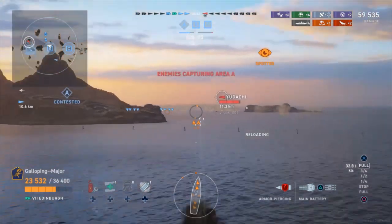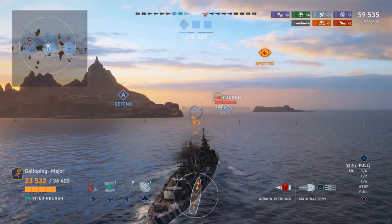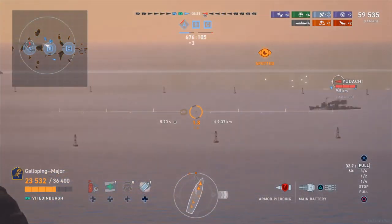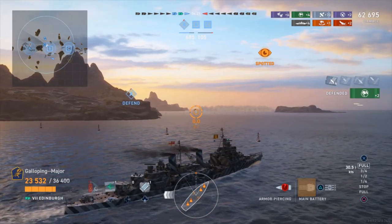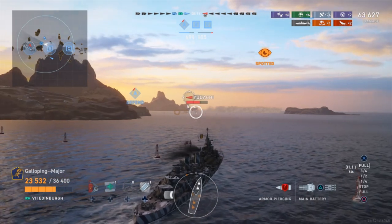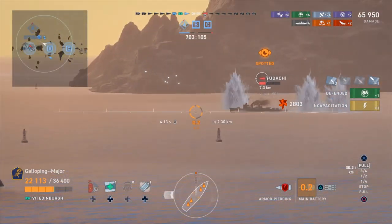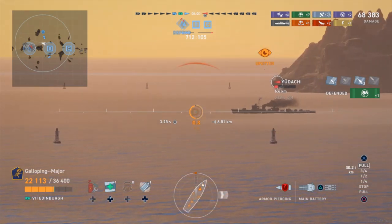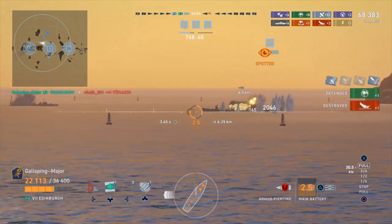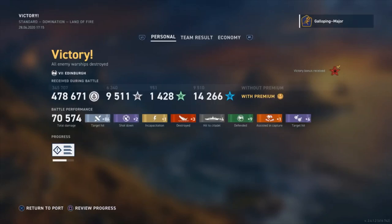We've just started to engage the Udachi — finally got into range. Just got to be cautious of his decent torpedoes. We just lost our Udachi who was spotting him, so it won't be long until he disappears. I've managed to just clip him. I've got no sonar left, which is something to be concerned about — and he's shooting. Now I'll give him a full salvo. And there we go — so that was three kills in that game. Didn't get to use the fourth smoke screen, but in a more intense game you could find yourself needing it.